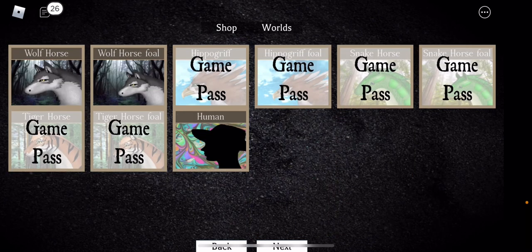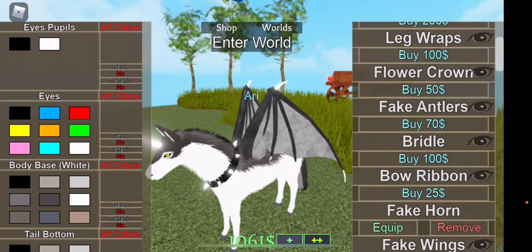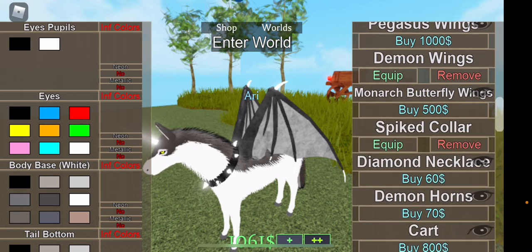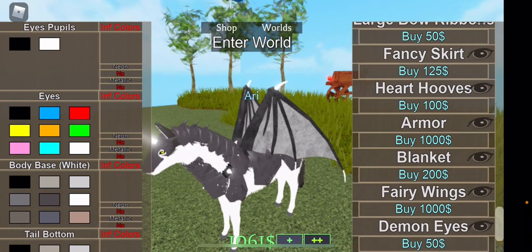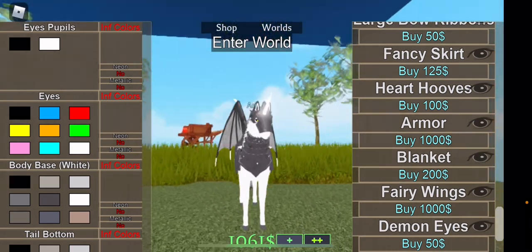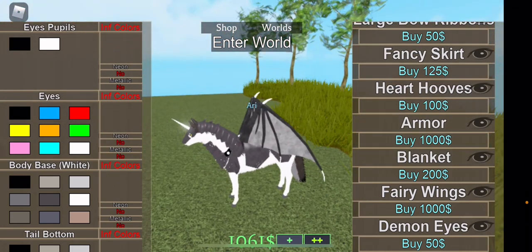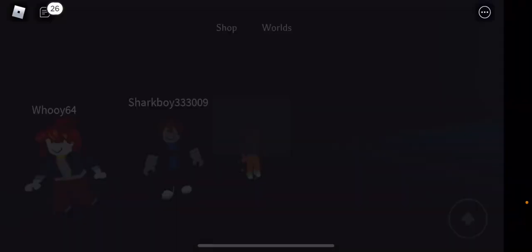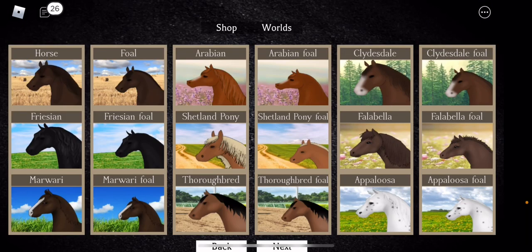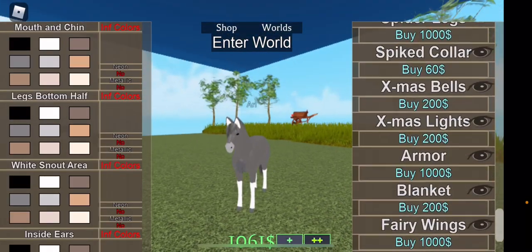I'm showing how on the actual wolf horse, if you put on the same armor I put on the other horse, you don't actually see the fur going through the armor — so it looks like the armor is just covering it. That's what I'm trying to do with this other horse whose name I don't know how to pronounce.